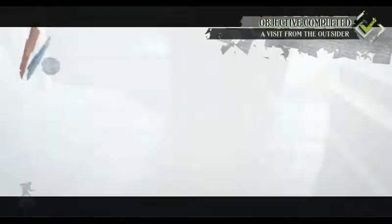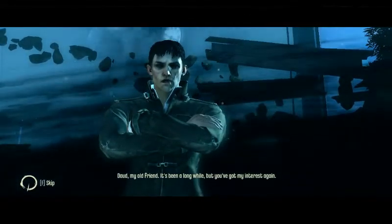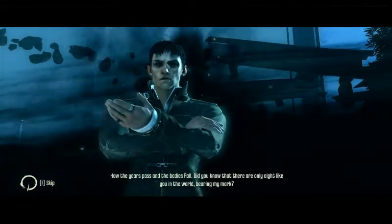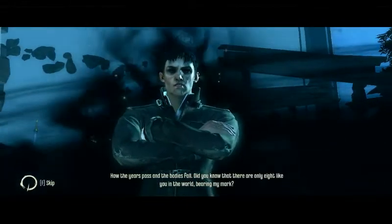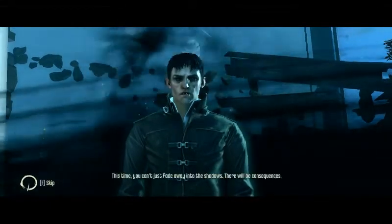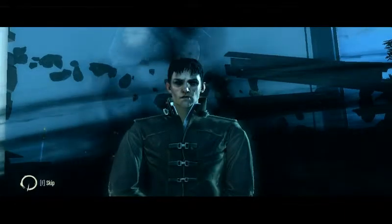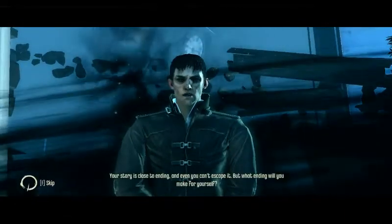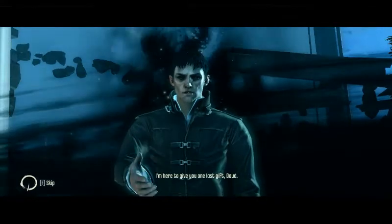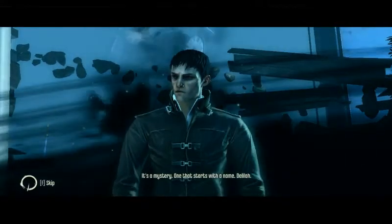This Blink needs a little bit of my old friend. It's been a long while, but you've got my interest again. How the years pass and the bodies fail. Did you know that there are only eight like you in the world? I'm here because you're right - the empress was different. This time you can't just fade away into the shadows. There will be consequences. Story is close to ending, and even you can't escape it. But what ending will you make for yourself? I'm here to give you one last gift, Daud. It's a mystery - one that starts with a name. Delilah.